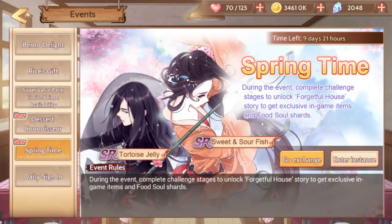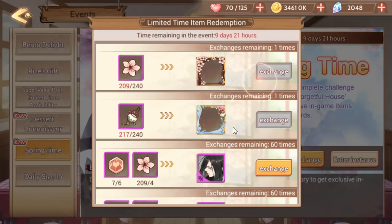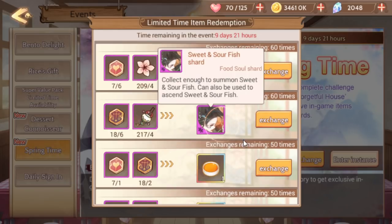I'm SirTapTap and we're just going to do a quick overview of the springtime event and dessert connoisseur things. The big deal is the springtime event, which lets you summon and get shards for tortoise jelly and sweet and sour fish. Sweet and sour fish is the main event here — she is basically exclusive to this event, at least for now.